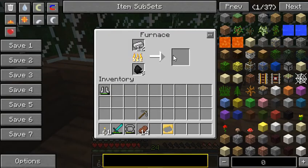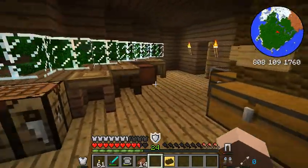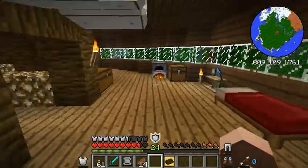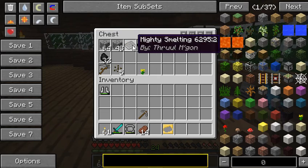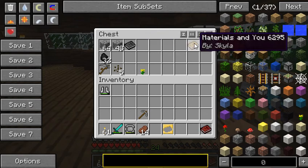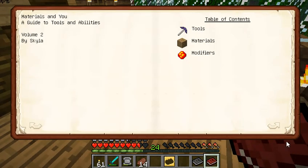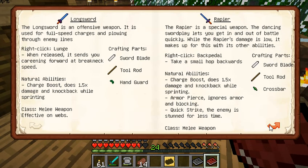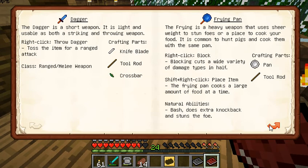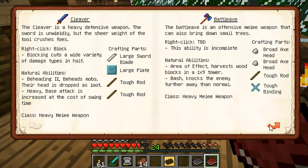Let's see. Steel ingot - yep. Let's see what I can make. I know that one of these books has it. It might be this one or this one - I'll check both of them. Tools: pickaxe, shovel, hatchet, mattock, broadsword, longsword, rapier, frying pan, chisel, battle sign, lumber axe, hammer, excavator, scythe, cleaver.